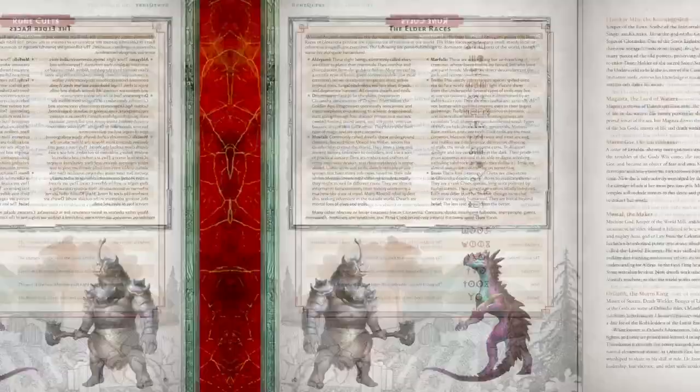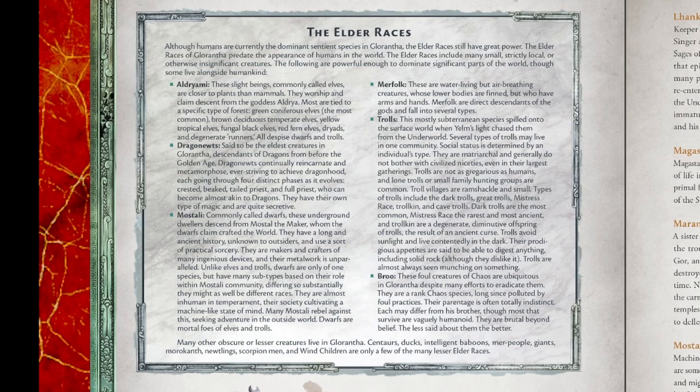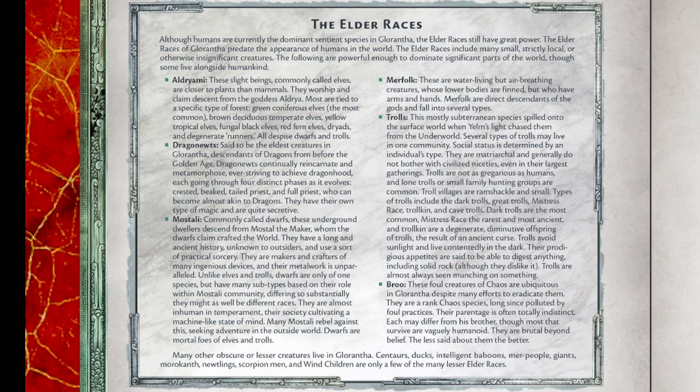There are only six elder races detailed to any degree in this book. Elves are called Aldurami; dragon newts are the descendants of dragons and the oldest race, morphing over time into full-blown dragons; dwarves are called Mostali; merfolk are amphibious sea dwellers; trolls are trolls; and Broo are a heterogeneous breed of chaos creatures, brutal beyond belief. Then they mention centaurs, intelligent ducks, baboons, giant scorpion men, and things with setting-specific names that have no meaning without a description or illustration.